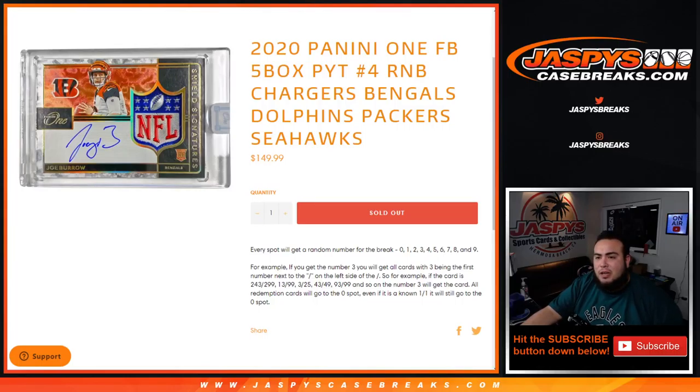What's up everybody, Jason here for JaxBeatsCaseBreaks.com running a quick little R&B randomizer for Pikachu number 4 of 2020 Panini 1 football 5 box break. This random number block break includes the Chargers, Bengals, Dolphins, Packers, Seahawks, and Pikachu number 4 of Panini 1. You get a piece of all of these teams for a fraction of the price.